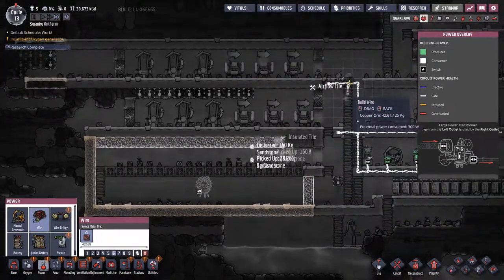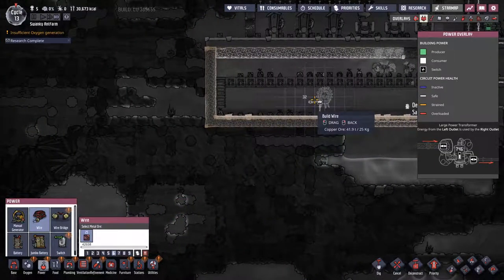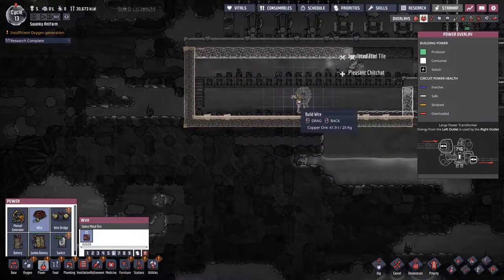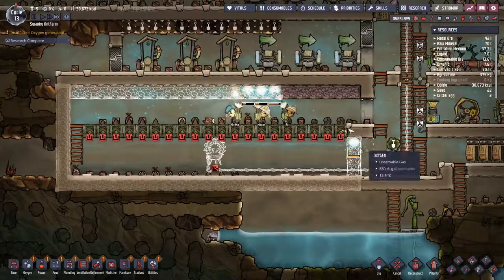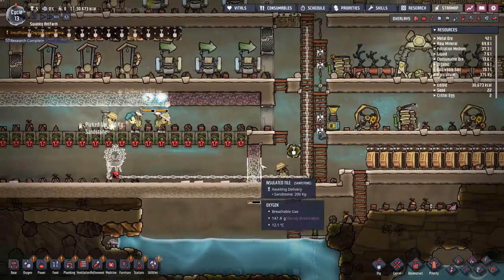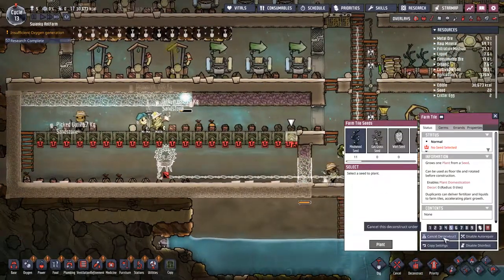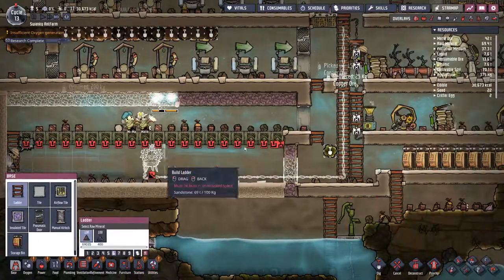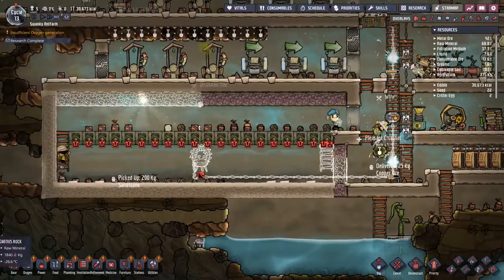This is going to be the ladder, so we'll get that down there. Actually, I'm going to put it here because that's going to be the top layer. So this will all be insulated except for this one bit sticking out. I'm going to deconstruct that one, which will make it uneven, but I'll put a ladder down there.